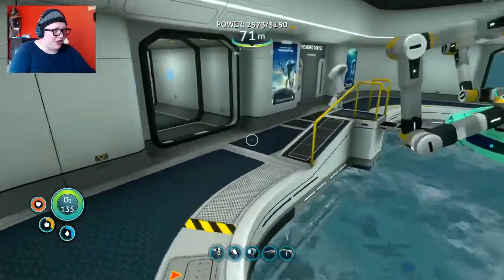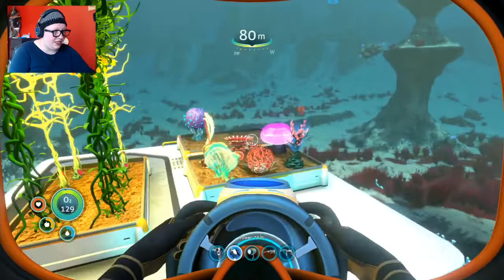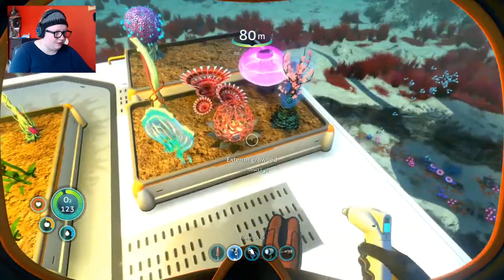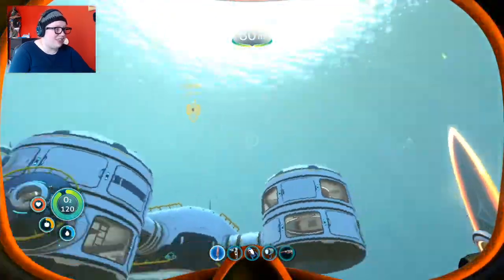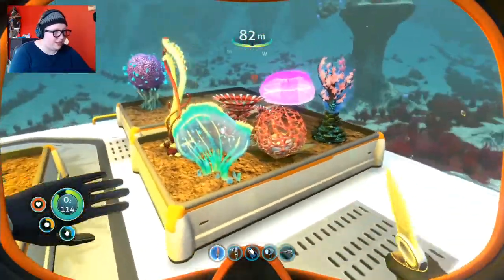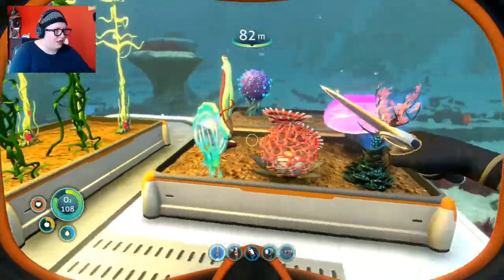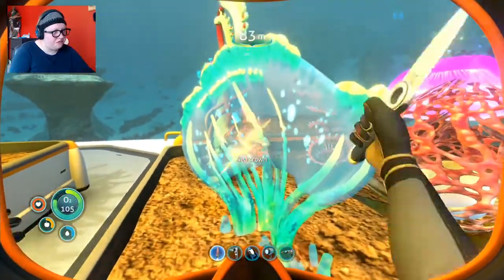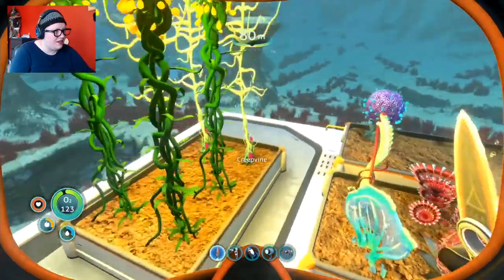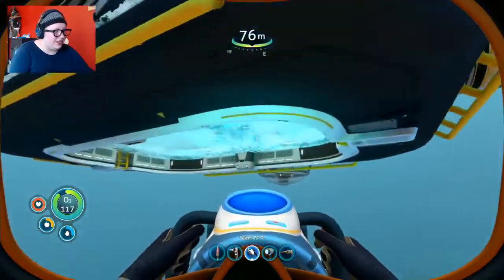Now I'm going to go out into my exterior grow bed. We're going to take some stuff off of these — I'll need my knife. There are so many reefbacks here all of a sudden. I want you in there. I'll take a jellyshroom and a sea crown. Can I put blood kelp in there? I'm going to try it — I'm going to see if I can put blood kelp in there because that would be awesome.